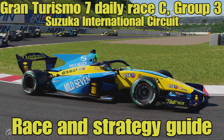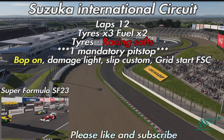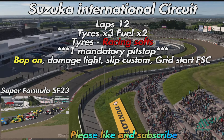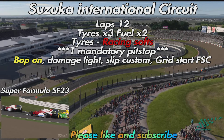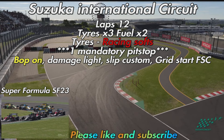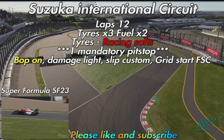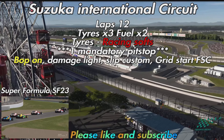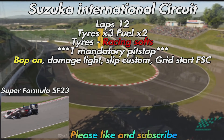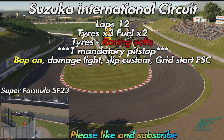We're off to Suzuka International Circuit. We're actually in the Super Formula cars — specifically just the SF23, so the SF19s are not eligible for this one. Not the first time I've done this combination, though the settings were somewhat different last time with mediums and soft tyres available and slightly higher tyre wear. We've got 12 laps, tyre wear at times 3, fuel at times 2, and it's just the racing soft tyres that are available.